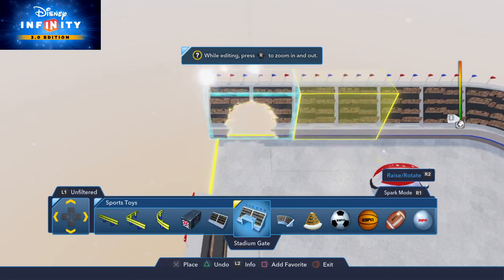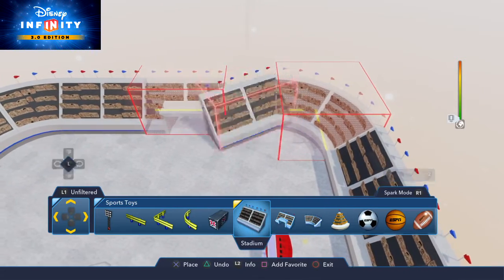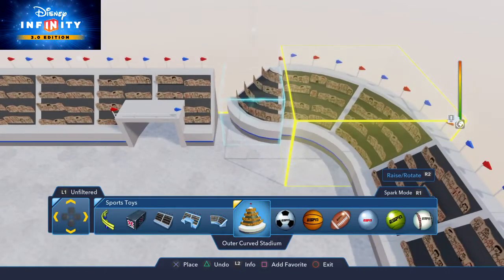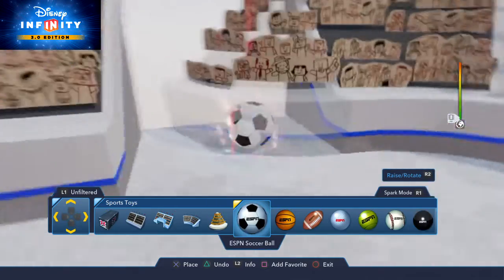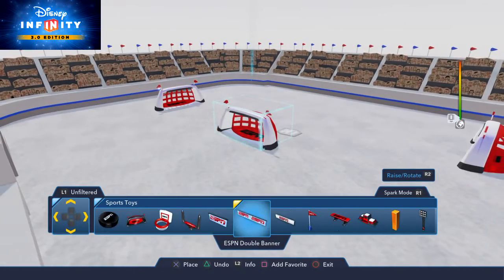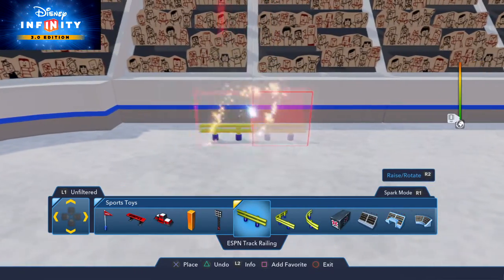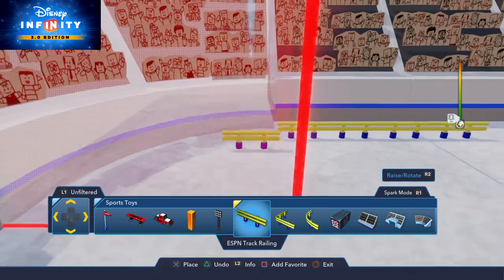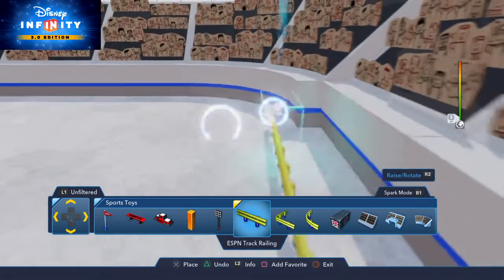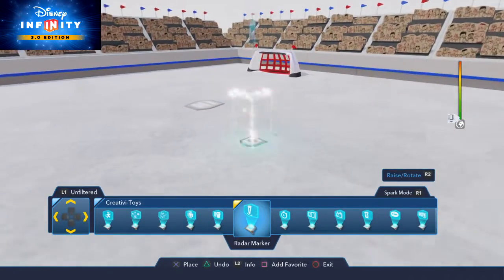And now we're going to need another stadium piece right here, right here, right here. And we're going to curve it — use a curved stadium piece. Like right here. And then this stadium piece, like right here. There we go. Now we're going to push this a little bit forward. I don't care if it's not attached to the wall or the ground. Outer curved stadium. That looks good.